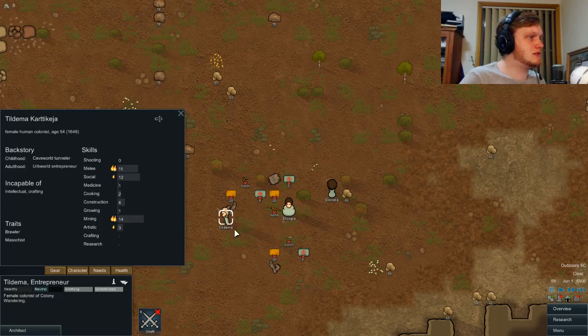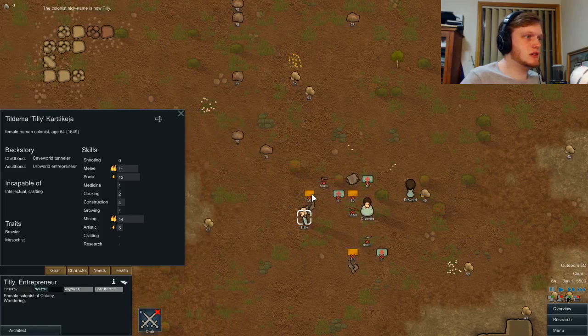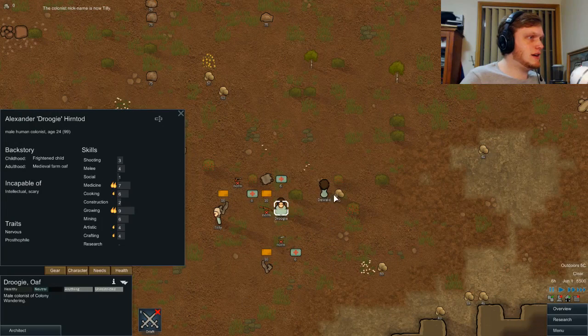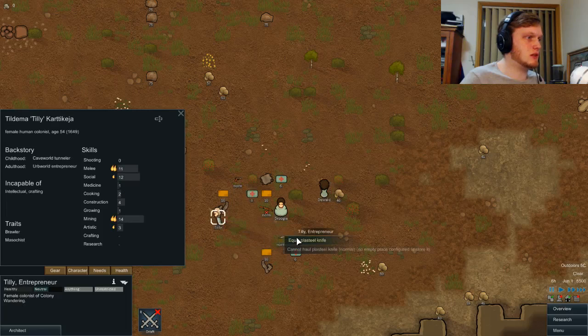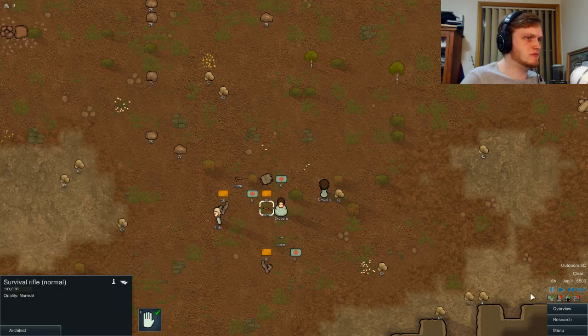My other one — Tild... Tildemma. I'm going to call you Tilly. Now we're going to turn all of these things on. You are a brawler. You're also a brawler but you're substantially better with brawling. So you're getting the knife — well, it's not a knife — survival rifle.